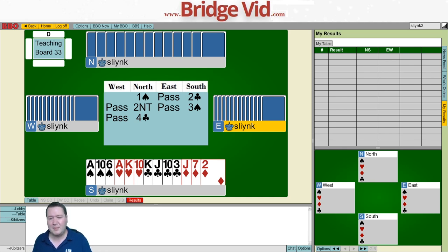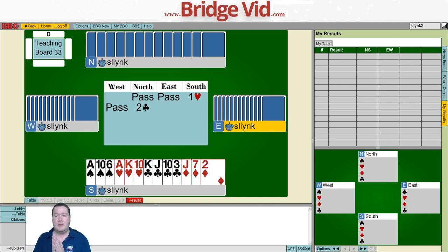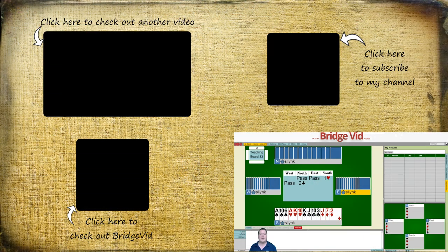One extra thing worth highlighting: the robots also play Drury. Drury only applies when partner opens in third or fourth position - so if there's a passed hand and they open one major, two clubs by responder says partner, I've got a maximum passed hand with a fit. So Drury is a two-club bid as responder when you're already a passed hand, showing a maximum passed hand with a fit. That's the final different raise that BBO GIB robots play. Hope this helps clear up any confusion - thanks for watching and we'll see you next time!